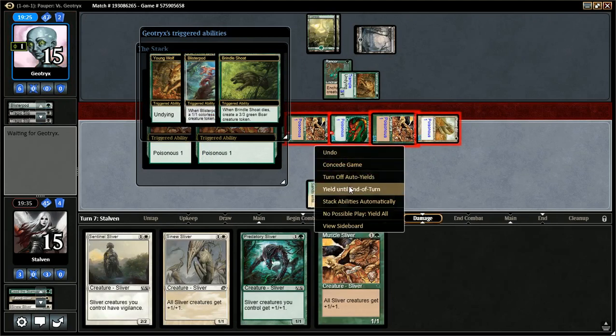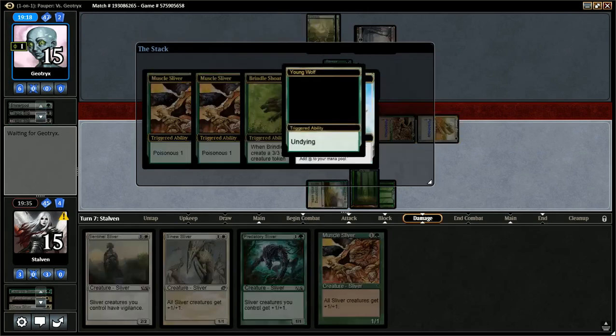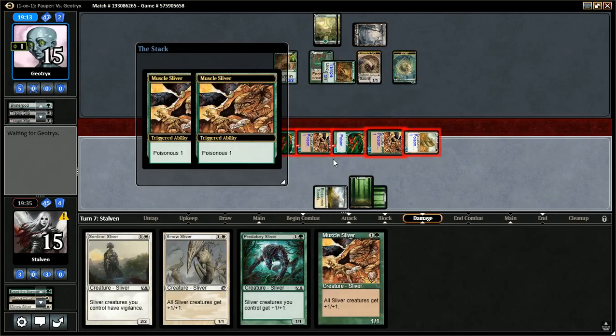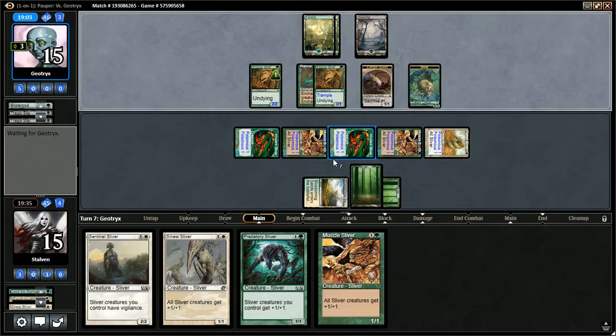I'm going to go ahead and yield until end of turn here. A lot of triggers happening and I can't really do anything with any of them — getting stuff back, poison triggers, all kinds of good stuff. I haven't played Slivers in a very long time, more than a year, and when I did it was in paper, so I'm sure I'm making a ton of mistakes.